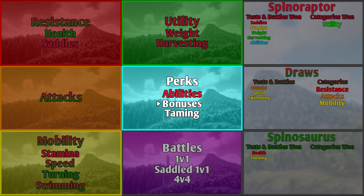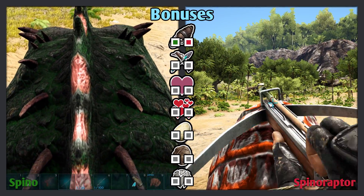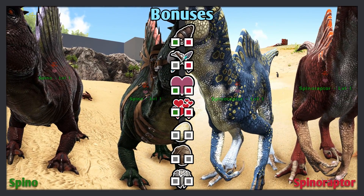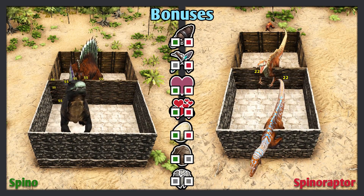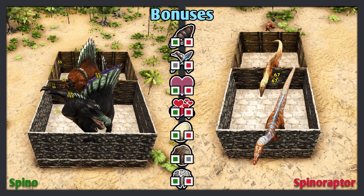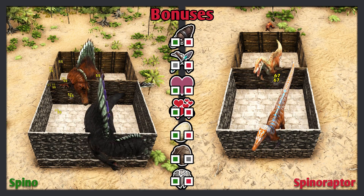The next test is bonuses. Both creatures are rideable; the Spino doesn't allow rider weaponry, but the Spinaraptor does. Both can be mate boosted, bred, and lay eggs. The Spinaraptor's feces seem to be glitched and disappear, but even if not, they'd only be medium, while the Spino's are large — so the Spino adds that bonus. Both the Spino and Spinaraptor can damage up to wood structures. Both earned 6 out of 7 bonuses, but the Spinaraptor wins since allowing rider weaponry is much better than being slightly better at making fertilizer.